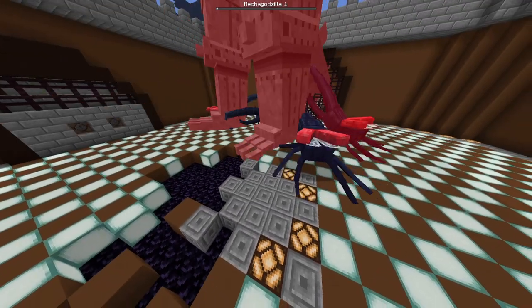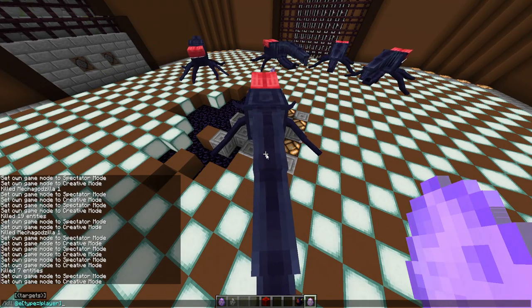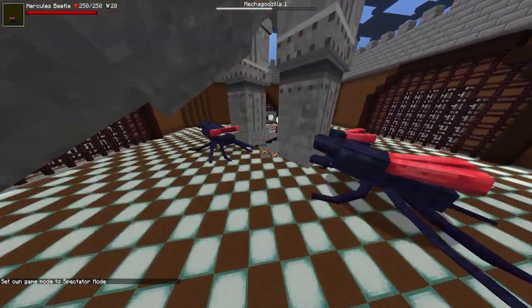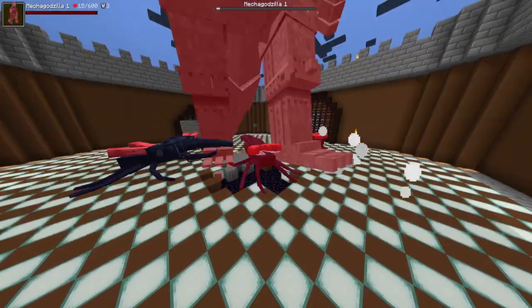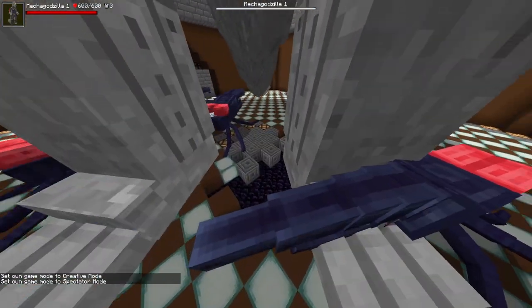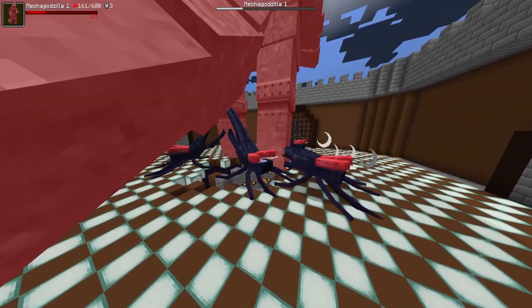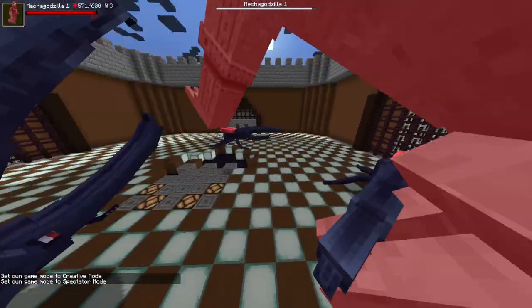Someday someone's going to make a very accurate mob battle counter mod that counts kills for you. I want one that auto-updates and can track certain entities — like you right-click the counter with spawn eggs and it counts how many kills each spawn egg gets, displaying on the top right corner. You could technically do that with the scoreboard command, but you'd have to manually keep changing it.